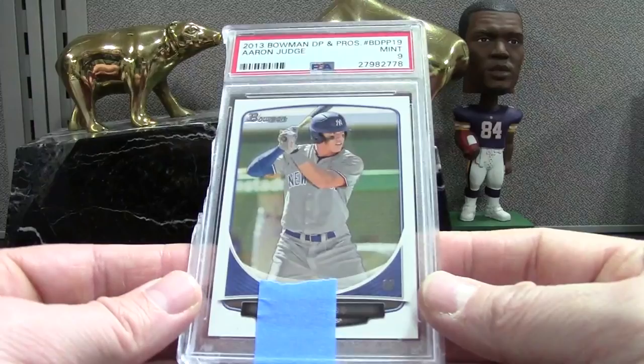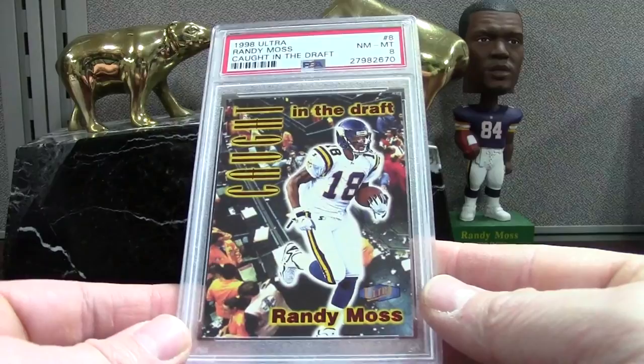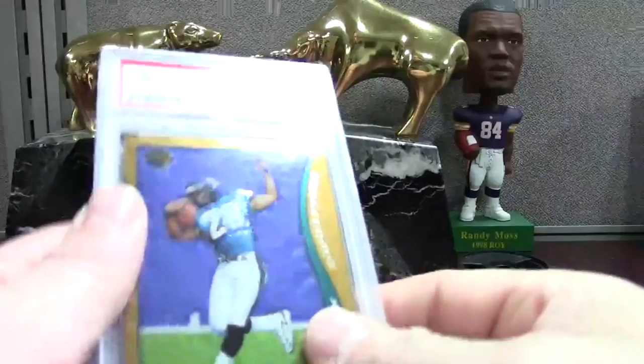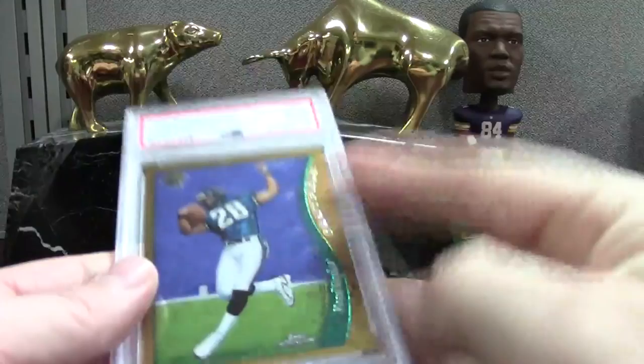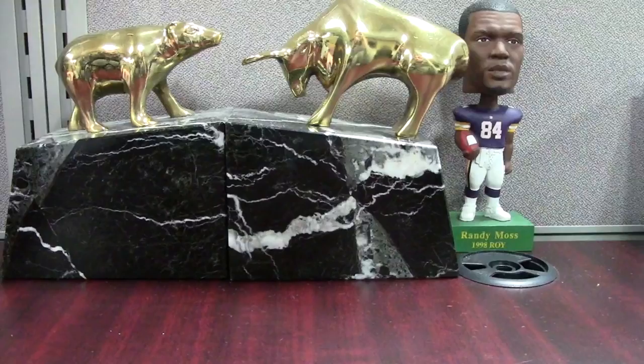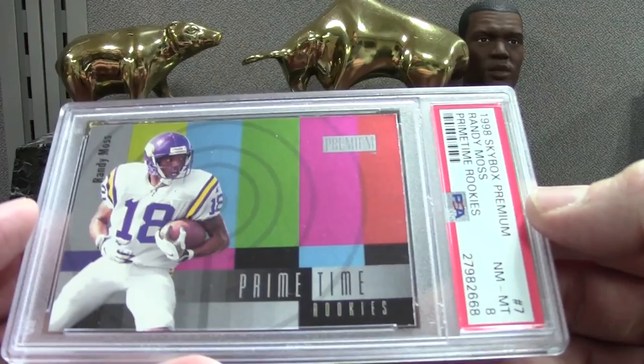That one's got a defect — a midnight grade. This is another Caught in the Draft Moss PSA 8 — sent two and got 8s on both. Probably bought it for about three bucks and they'll sell for around ten. Fred Taylor Topps Chrome — very low-end card, you can get these on COMC for like 60 cents, which is ridiculous because you don't get a rookie per pack in Chrome 98. It was tough to pull that Moss back in the day. Here's another tough set — Skybox Premium Primetime Rookies Moss PSA 8. These lend to a lot of chipping and you don't see a lot of PSA 10s pop up.